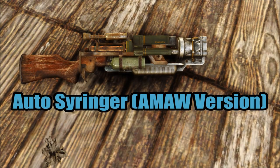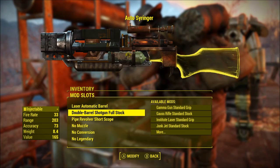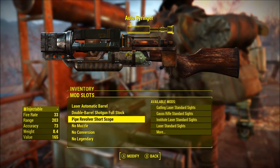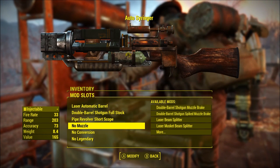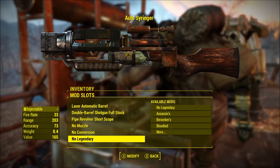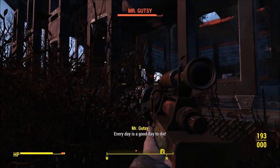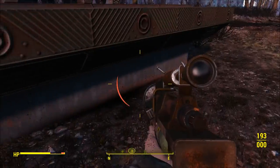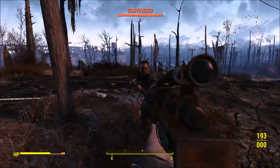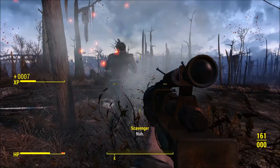The next weapon is the auto syringer, any mod any weapon version. The reason it's the any mod any weapon version is because all I used to turn it into an automatic fire weapon is the laser automatic barrel, and that is all you need to change. By doing so it will stay working in third person and in VATS. However, in this video clip I was using a shotgun stock, so at the time it did not work that way.